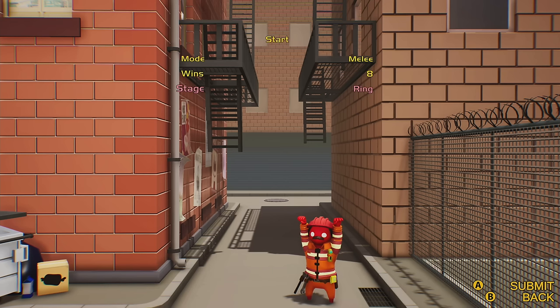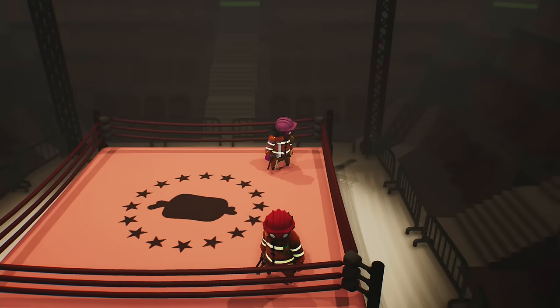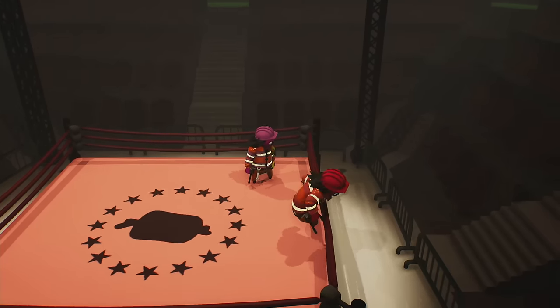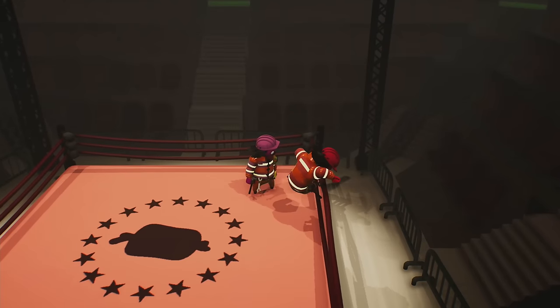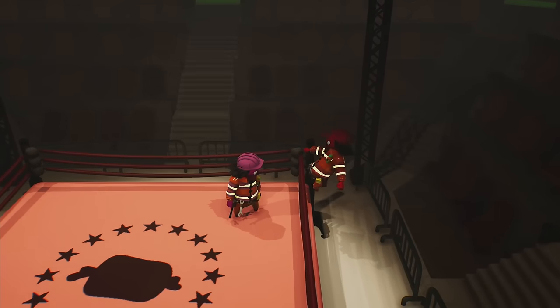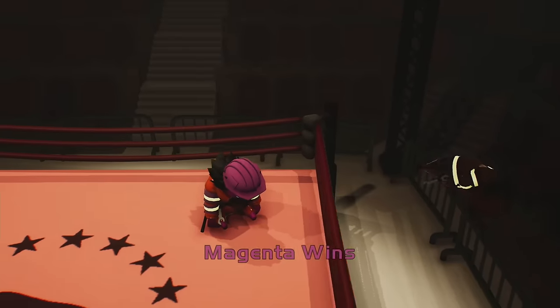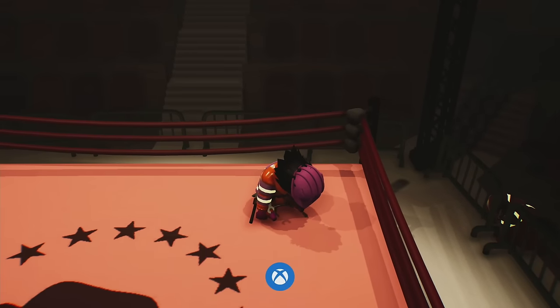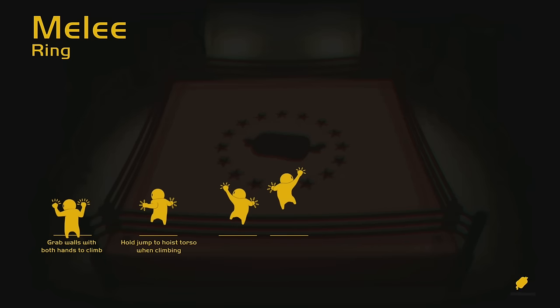Next up we have the achievement or trophy called Sit Down — probably the hardest one in the game — which takes place on the stage Ring. It's very difficult to do solo. If you do it with someone, I would highly recommend doing it online with a friend. To do it solo, grab onto the outside of the ring with both hands on the highest possible part in the corner. Then let yourself go, steer yourself to the right, and press A to jump, letting your character land over the railing to unlock the achievement or trophy. You might find an easier time playing online and having your partner throw you over the railing instead.